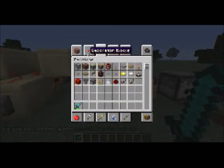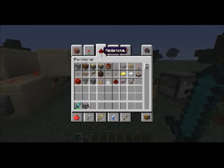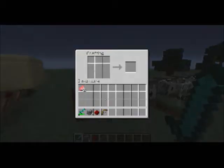I tried recording this earlier but got interrupted by a phone call, so I'm trying it again. To craft a dispenser, you put seven cobblestone around the edges, place a redstone in the center, and a bow there, and you get a dispenser. Don't make a dropper — we want a dispenser. And there's your dispenser.